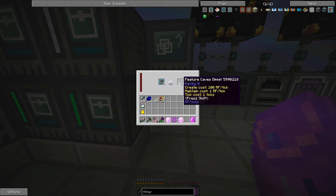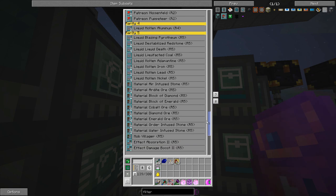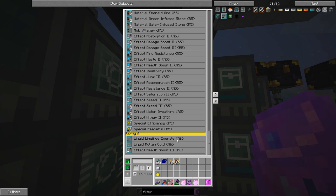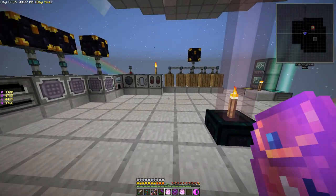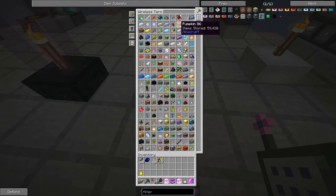All right — rarity one, rarity zero, zero, two — oh, another one! All right, so I've got these sorted by rarity type. We've got three rarity sixes now: liquid molten gold, liquid liquefied emerald, and effect health boost three. I think that might be sufficient. Let me show you the results from grabbing a bunch of dimensional shards.